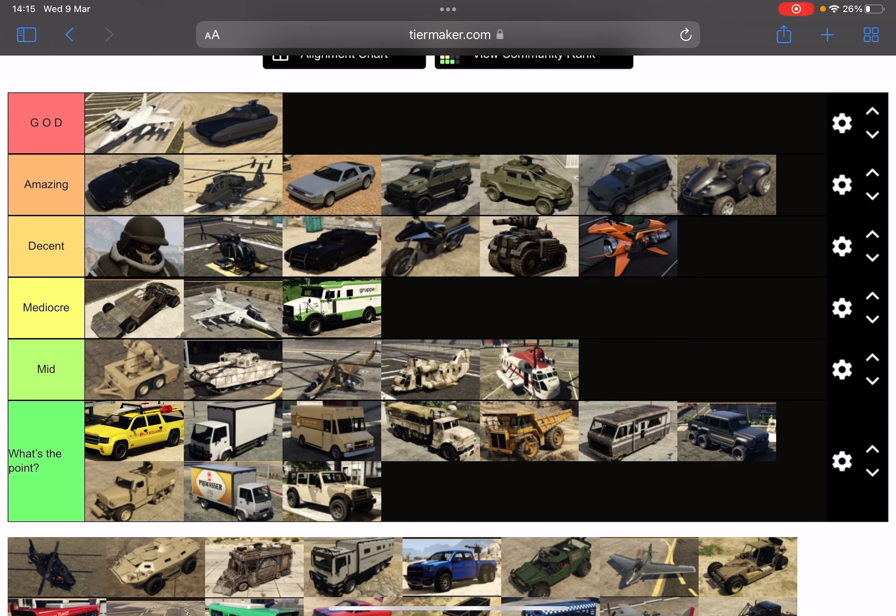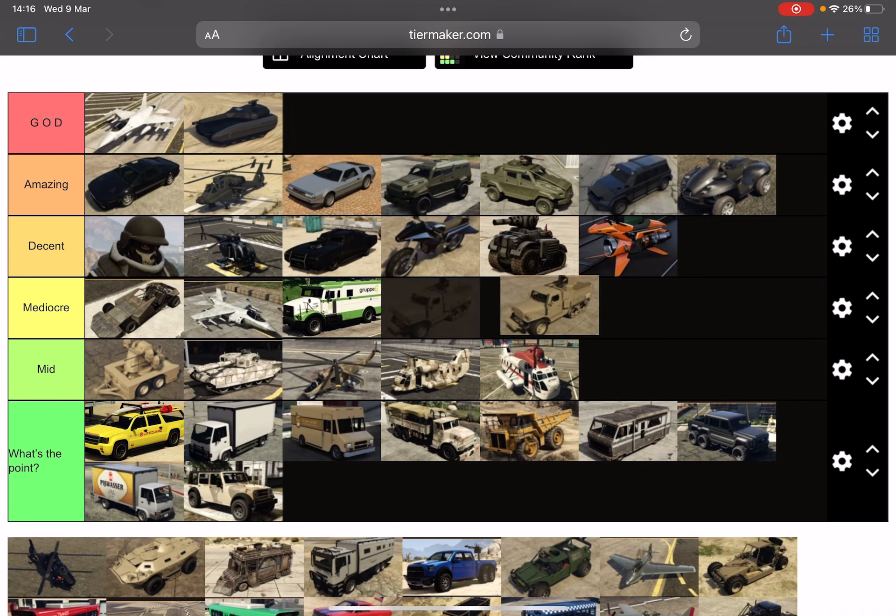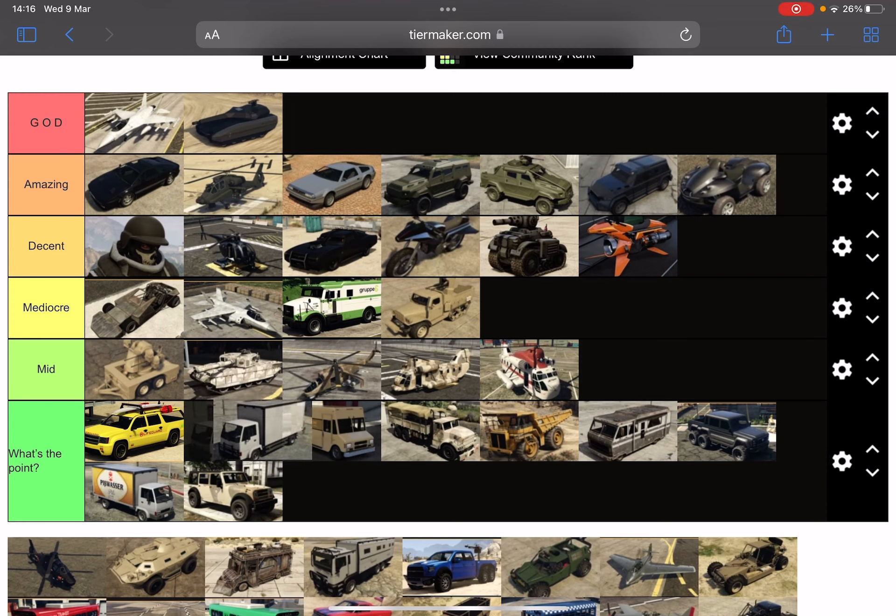People are going to disagree with me, but I actually don't understand the point of this military jeep being put in the game — I don't know why. It's pretty not that good, don't buy it. The barracks, I don't know why they added that. The pounder — no customization, bad. Just don't buy any of these vehicles, they're all useless.